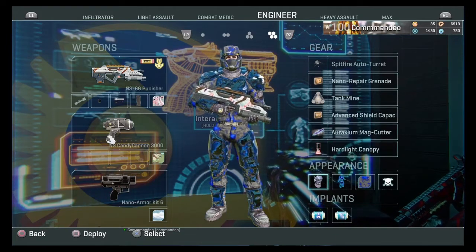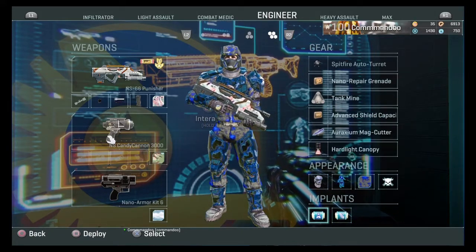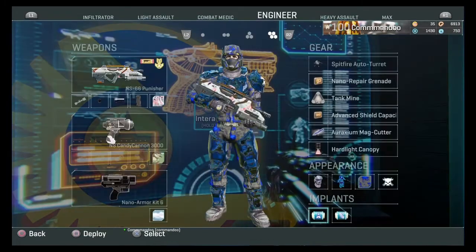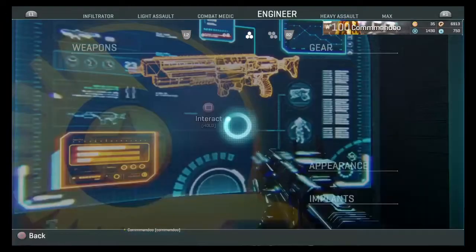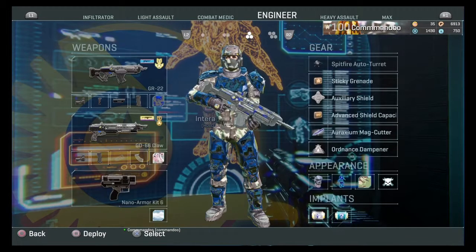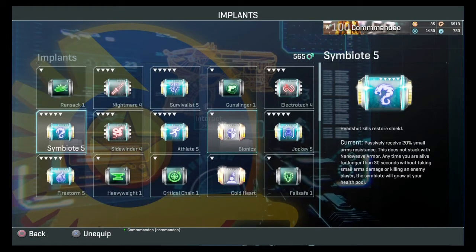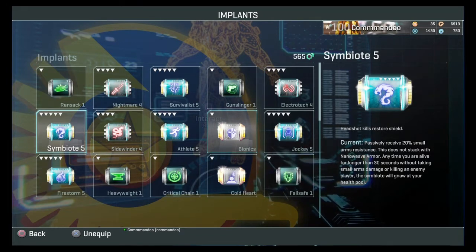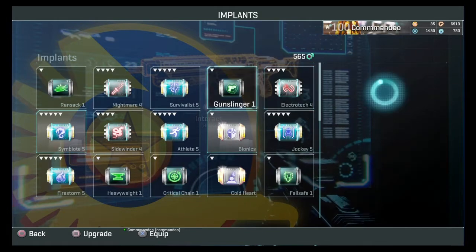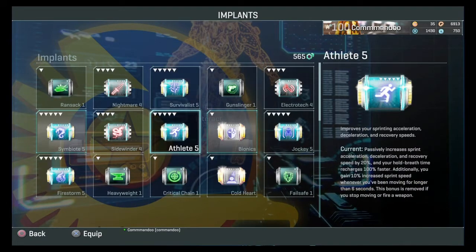There are different loadouts for different scenarios. As you can see here, this is using the bionics implant and I'm using symbiote — I'll go into rare implants later. Implants give you a little boost and can change the way your character does things. For example, survivalist has a recharge delay reduced by one second and you can have increased print speed when your shield drops. Athlete passively increases sprint acceleration, duration, and recovery.